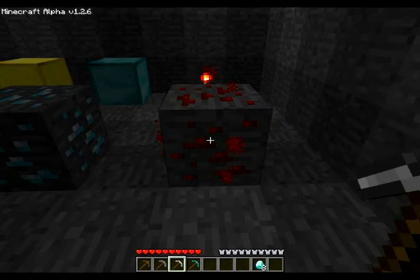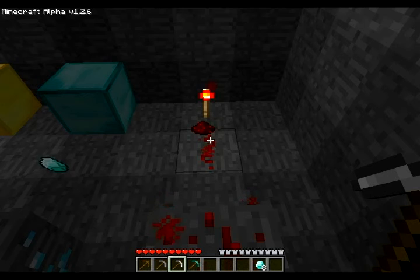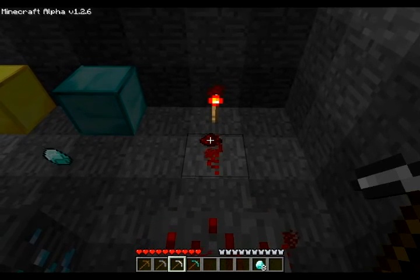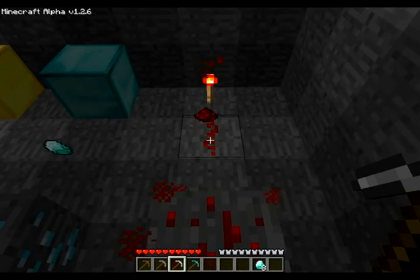Redstone dust is also used in the watch and the compass. Redstone circuits are a little advanced, so we'll cover those in a later tutorial. But here's redstone dust floating there, a redstone torch in the background, and some connected redstone on the ground.